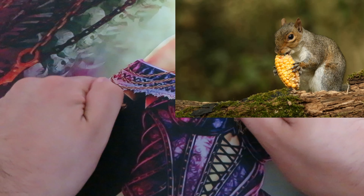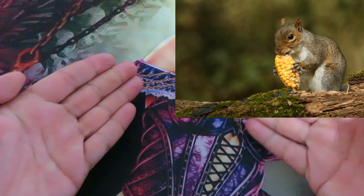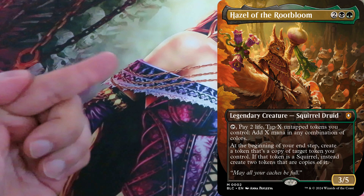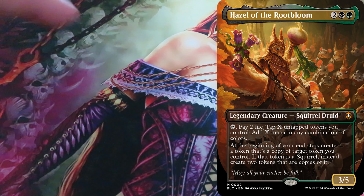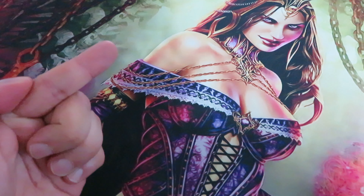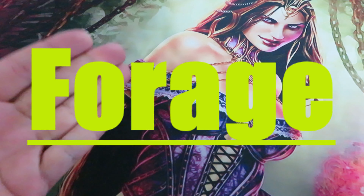Squirrels are known for their ability in collecting and gathering food during the warm months to ensure they have plenty during the cold months. The squirrels of Bloomberg are no exception. They are experts in collecting and gathering food better than any other creature, and this is depicted with a new mechanic: Forage.